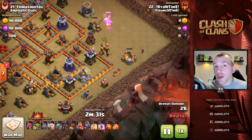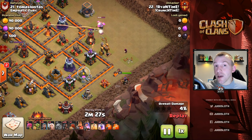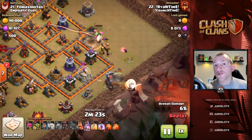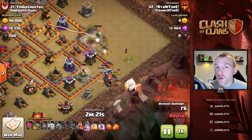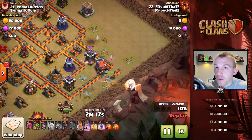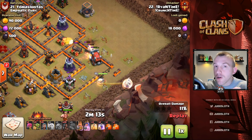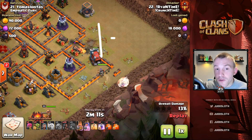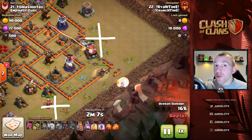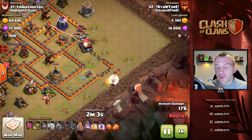Let's move on to the third way to start a Clash of Clans attack — this one is going to be the queen charge. We had the golem traditional kill squad entry and the Electro Dragon with live attacks. This one is the queen charge: we are basically funneling her into the base first, using a baby dragon and a wizard at the top alongside a king at the bottom in order to send the queen in.